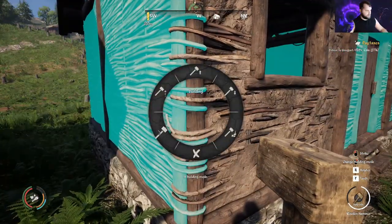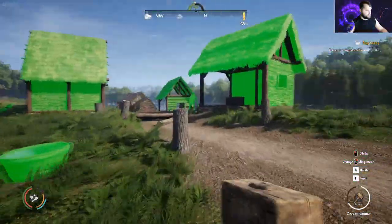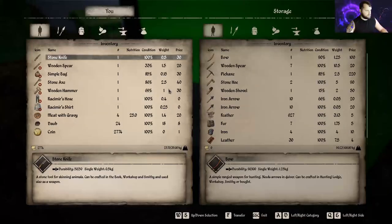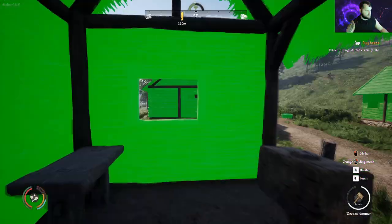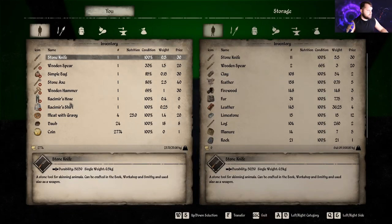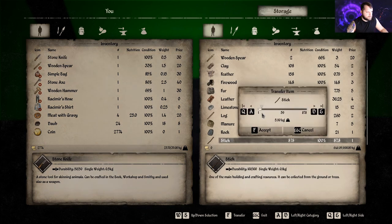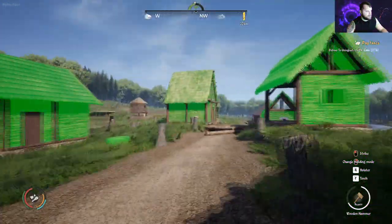So if you go to your hammer and go to repair, anything that's red is something you can repair. There's one in the food house. For that, you'd need some sticks, because it's based on the material the building is made out of. These will take logs — your tier two houses, the door takes one log and then sticks.